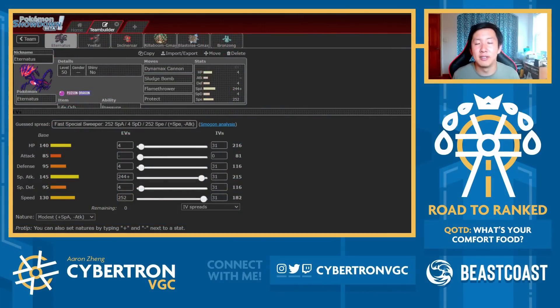One of the main reasons you may want to use Eternatus in this format is because it is incredibly fast — base 130 speed, so it allows you to outspeed almost everything in the format that's common, other than things like Regieleki, Calyrex Shadowrider, and Zacian. And Eternatus gets an amazing attack in Dynamax Cannon. You think about a lot of the most common Dynamax options in the format — things like Charizard, Venusaur, and Thundurus — Eternatus can just get a one-hit knockout onto those Pokémon through Dynamax Cannon, and it is so powerful.